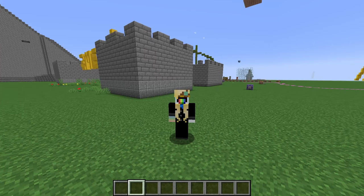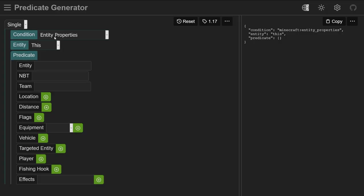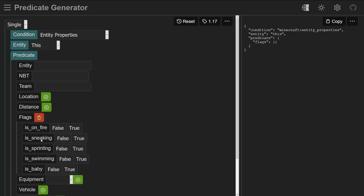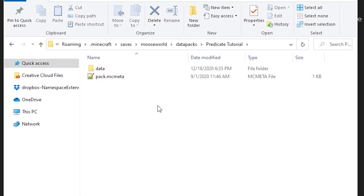Let's start with a pretty common use case for predicates: detecting if a player is sneaking. Our first condition here is called entity properties, and it contains just about everything you can think of to do with entities. It's got entity type, NBT, team — but what we want is under flags. Click on the plus to add a flags condition, then click on 'is sneaking: true'. Now to get our predicate into the game, I'm going to assume you're familiar with how to set up a basic data pack for this video.